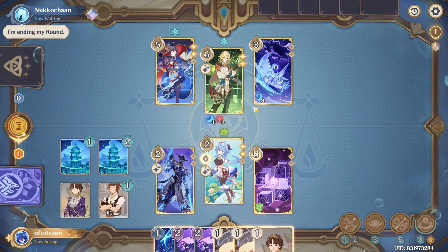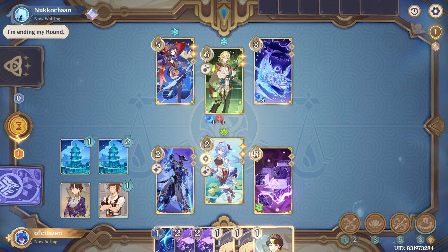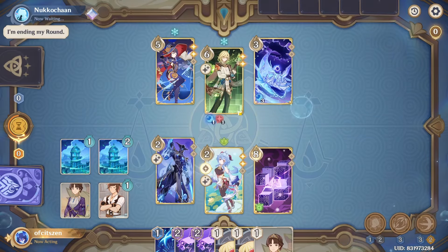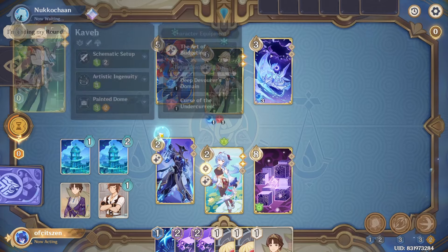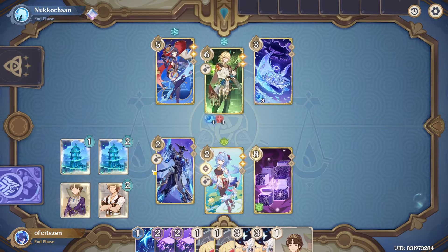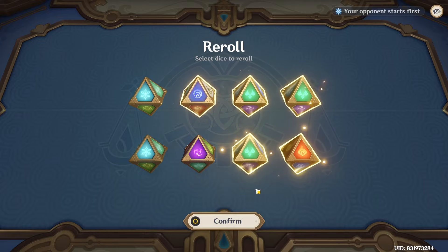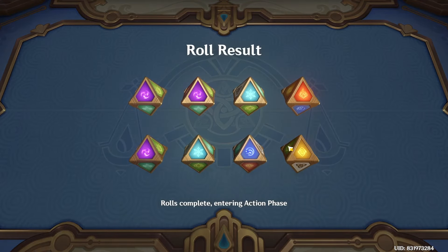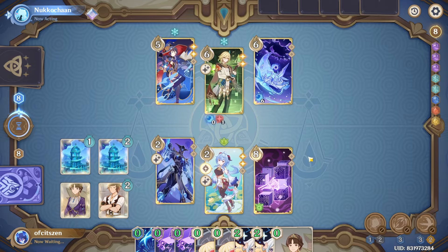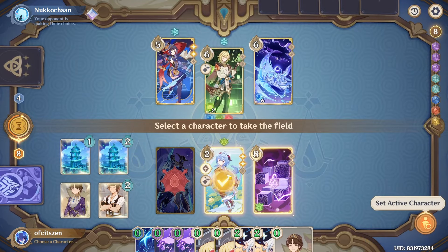We're doing somewhat okay in the damage department — I'm not too worried because I still have two revives for my Electro Hypostasis. I'll end my round on the Herald here because when the Herald dies with the talent card equipped, they get another two Curse of the Undercurrent — which is great. Only thing is I don't have any ramp here, so going into the next round I only have eight dice. Hopefully I can get another Lyre Song — that would be ideal. Our dice are not very good but we do have a lot of cards. Oh, here comes the Narwhal HP. If I want to I can actually do another Frost Flake Arrow here since they don't have any Dendro Cores.